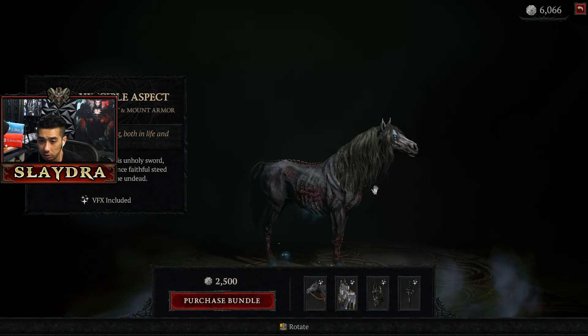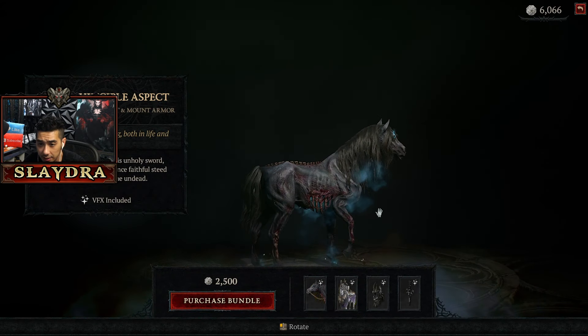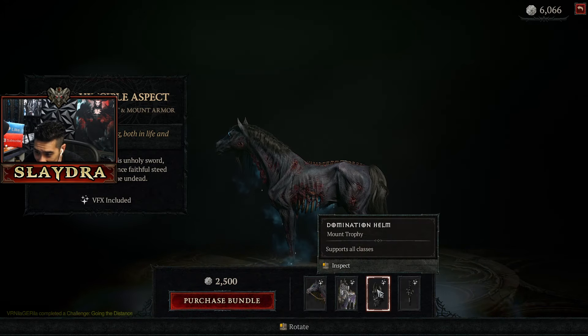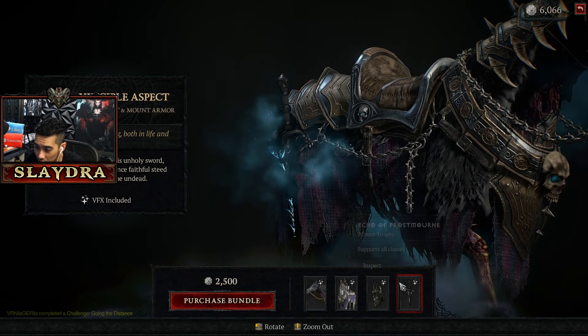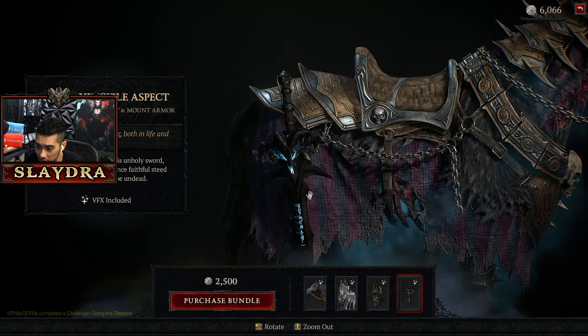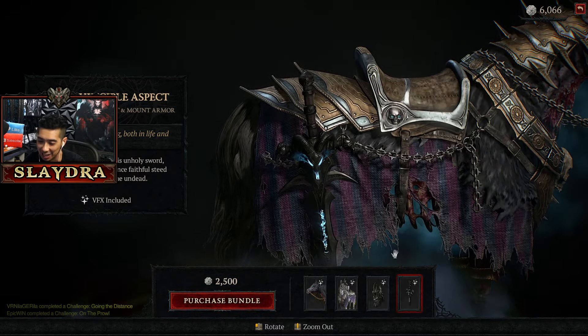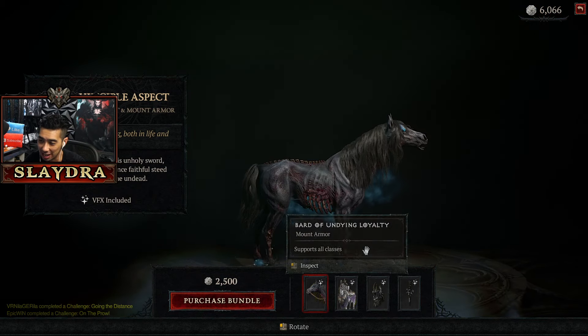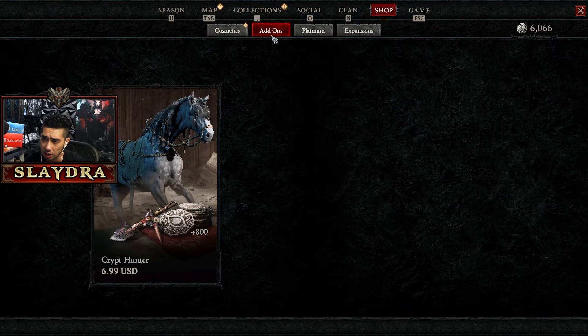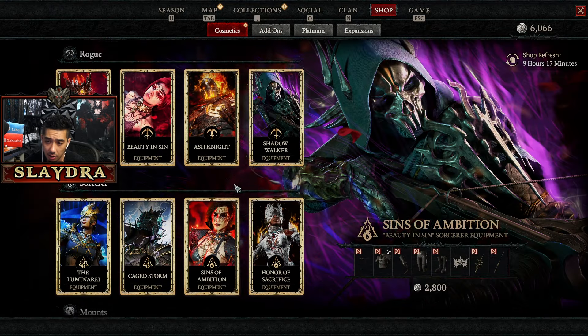Next up there are some more mounts — the Invincible Aspect. It's kind of cool, you can see the rib cage. It's even got a Frostmourne-style sword, like from Warcraft — that's a really cool weapon. I like this one — I'd give it like a nine out of ten. It's really cool.